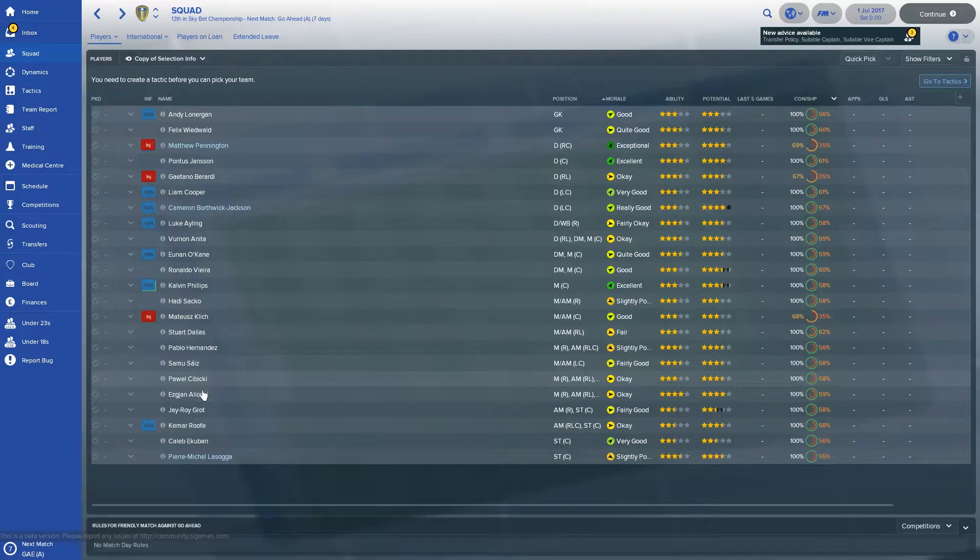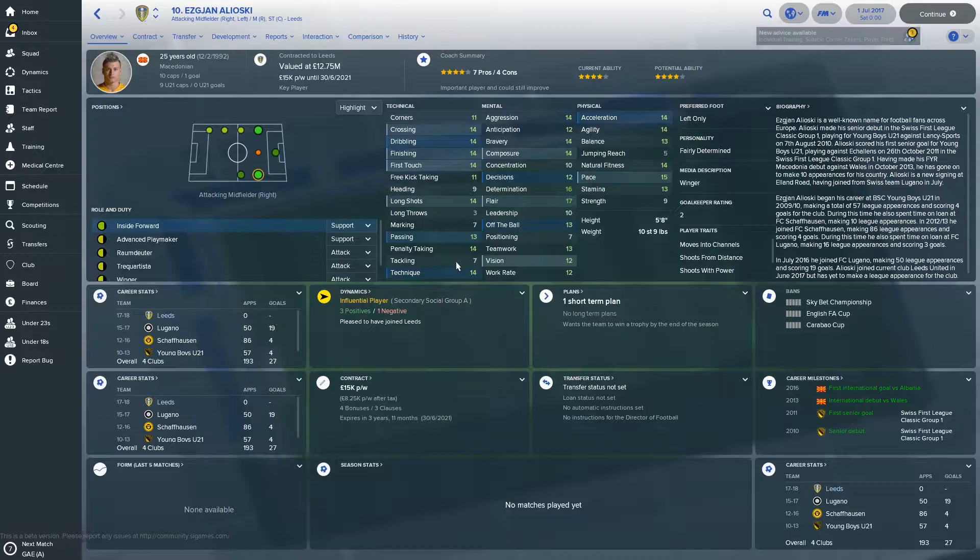Next we'll have a look at Alioski, the other golden boy at the start of the season. He's sort of faded in real life recently, but looking at him on this game he's arguably the best player in the squad next to Pontus Janssen. He's really good all round — crossing, dribbling, finishing all 14s, with some 16s and 17s thrown in. He's valued at 12.75 million, which I believe makes him the highest-valued player, and that's a sign of what kind of player he is on this game.